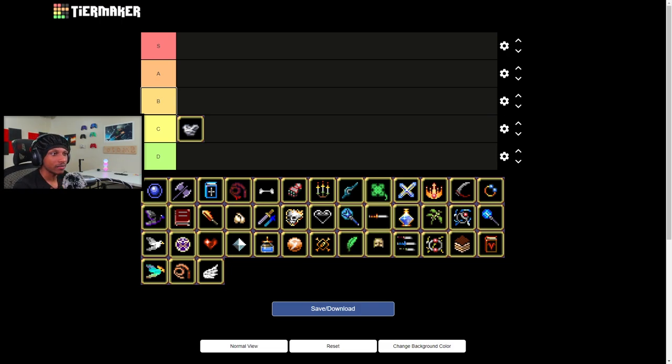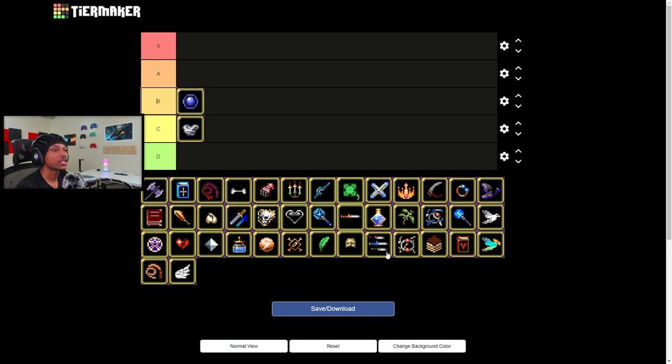When it comes to magnet, I'd say it's in the C range as well, but because you need it for an evolution — for Santa Water to get La Borra — I'm gonna give it a B rank, just because you pretty much need it for that god-tier weapon.